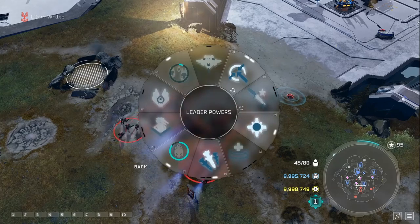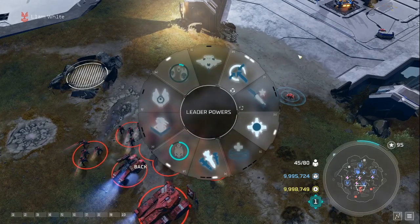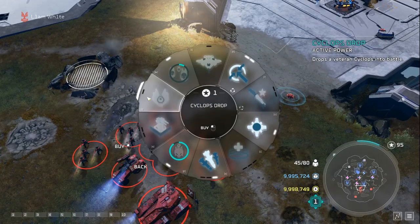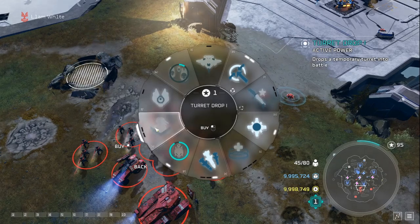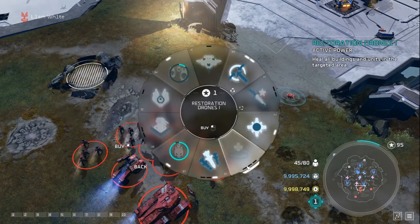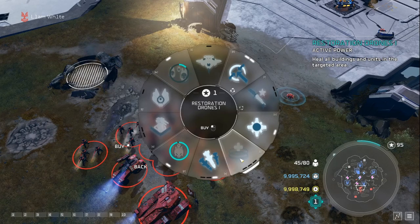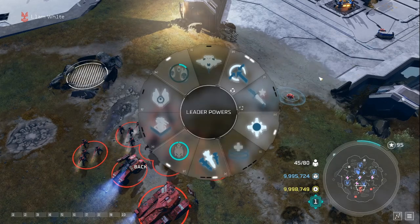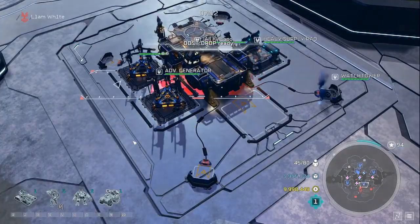For the sixth leader power, if you're far ahead and have a lot of money, go close air support. If you're behind, consider cyclops drop against vehicles, turret drop for an extra stun, or heal to restore your army. This is where things get very situational. Alternatively, you can put more points into archer missiles, which does a lot of damage to your opponents.